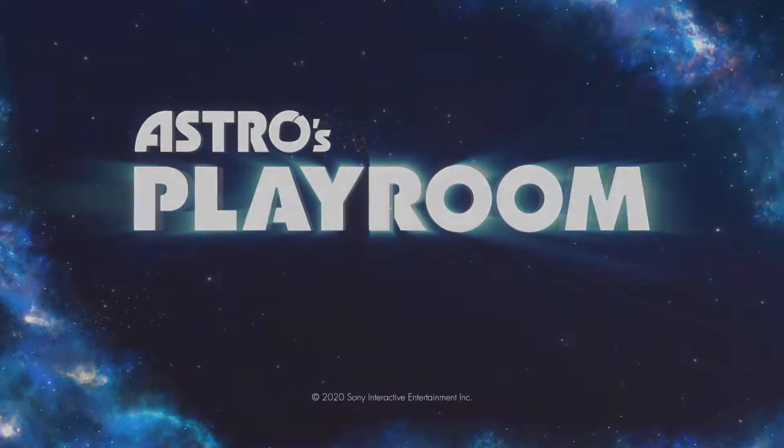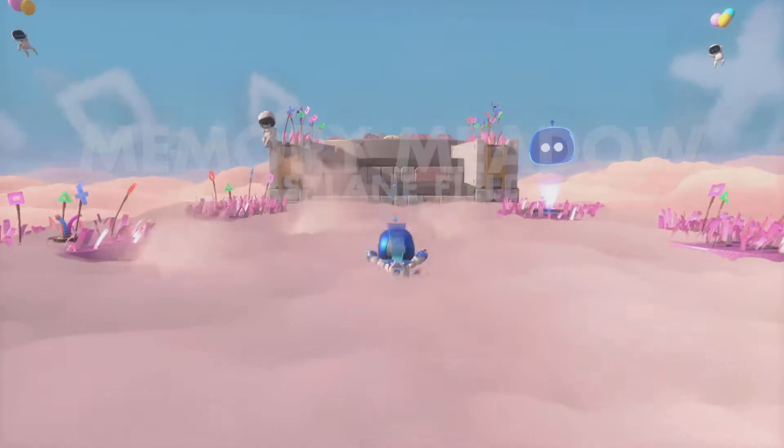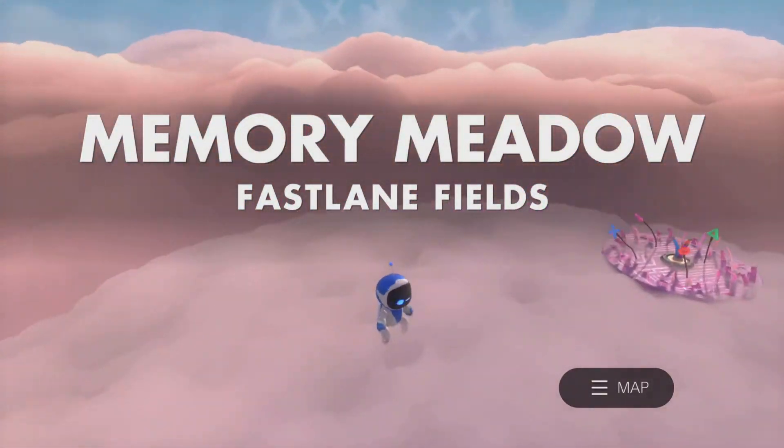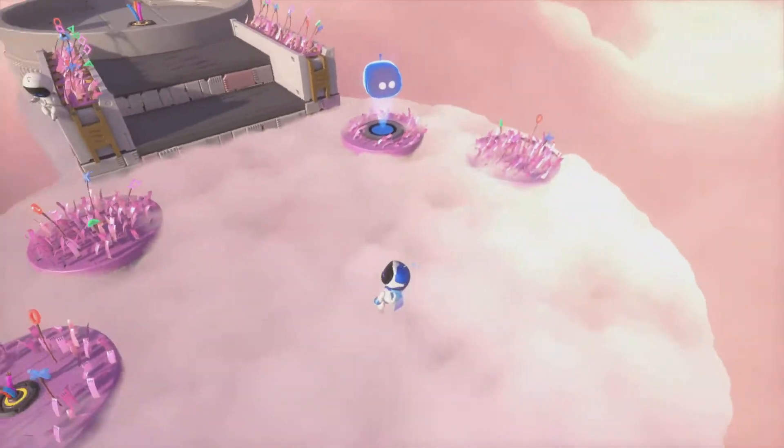Hey guys, it's Neil from the Scorebusters. In today's video I'm going to show you how to get the trophy Wipeout in Astro's Playroom. Load up Memory Meadow Fast Lane Fields, and what you need to do is get a strike in the sphere suit.